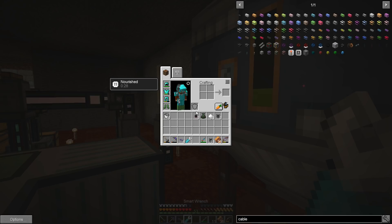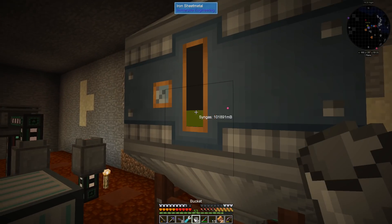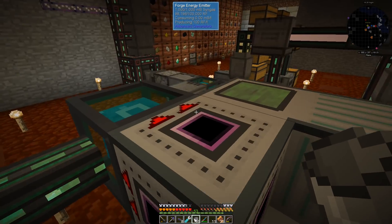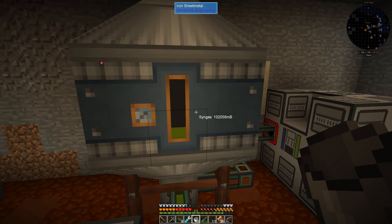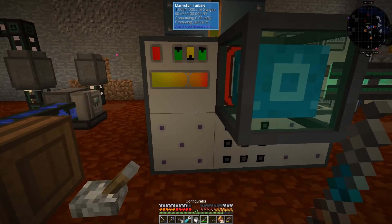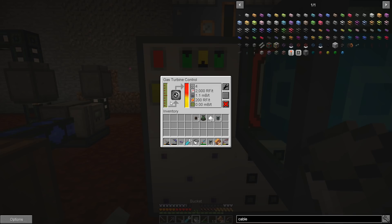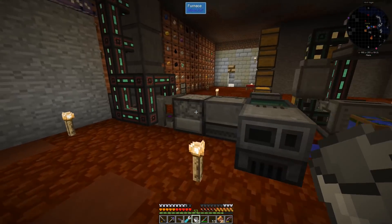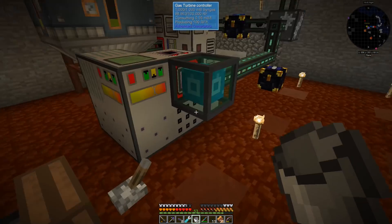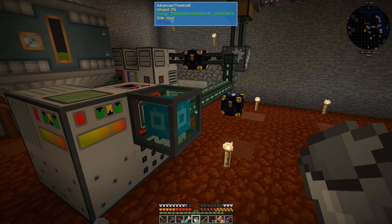It's gonna hit this crusher, grind up, and make some fuel — which it's making right now. If we take a look here you can see we should be gaining syngas. My ultimate goal is to have this thing clear full with a little backlog just in case things go haywire. This thing will be able to produce up to 4,000 RF per tick, and it's feeding into this power cell.